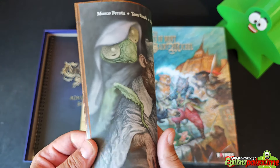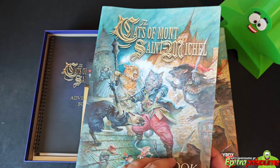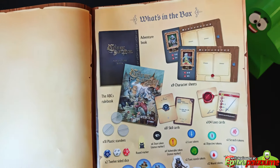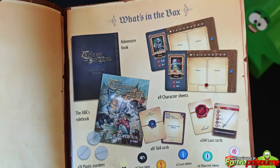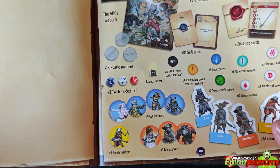So, the rulebook. I'm going to flip through it — there have been some minor updates — just to show you the level of readiness of the game. On the first page we have the components: cat markers, rat markers, roach markers.